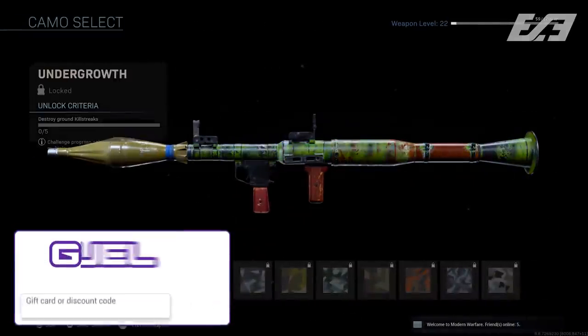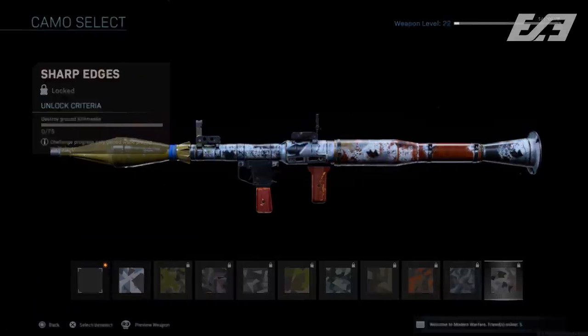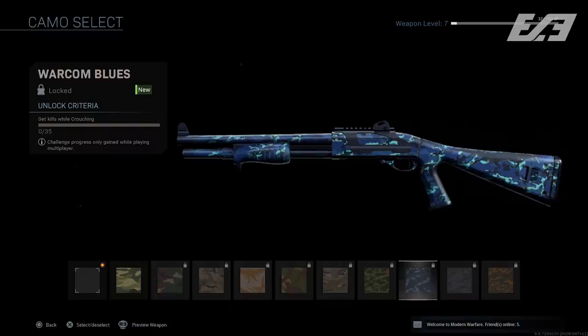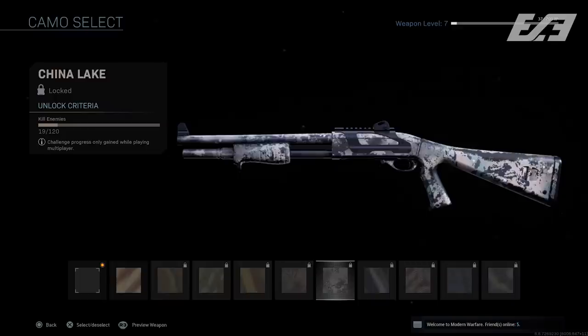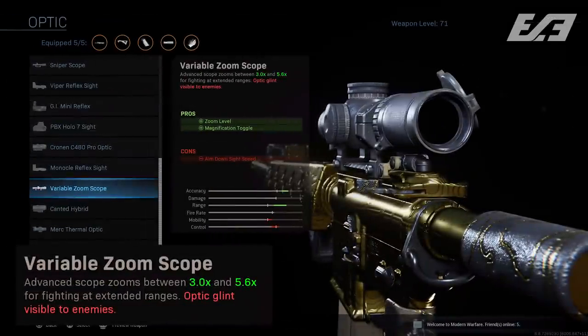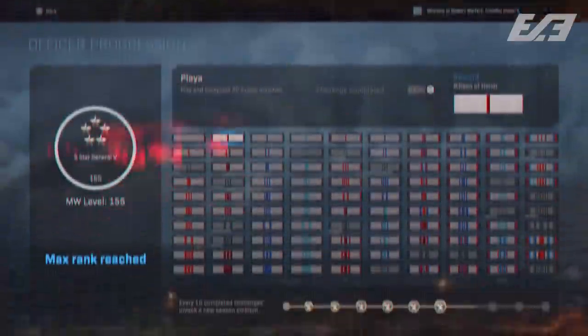As for weapon adjustments and fixes: a fix for rocket launcher camos not unlocking or tracking properly; a fix for the Model 680 camos not tracking properly; a fix for the white placeholder box appearing when leveling a weapon and unlocking attachments; descriptions added to all optics to indicate scope glint; a fix where the P90 and FFS Ring Sight would create a scope glint; thermal scopes can now see through smoke grenades; and a fix for charms not appearing on various weapons.